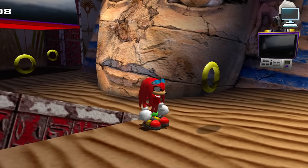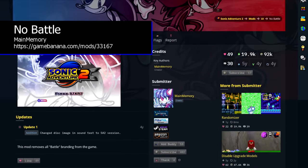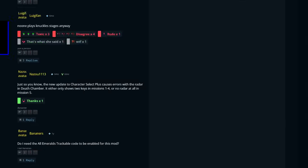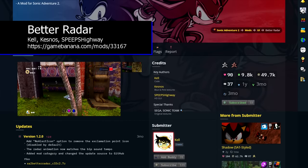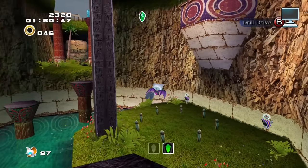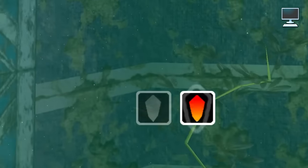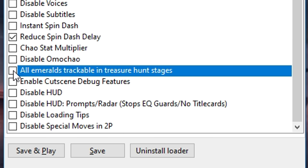Though I should point out that Disable Upgrade Models doesn't always work on all cutscenes. In keeping with my tendency for purity, I've also installed the No Battle mod by Main Memory, which restores the Dreamcast version's intro and title screen. You can also give the Better Radar mod by Kells, Kesnows, and Speeps Highway a look too. Not only does it fully restore the emerald radar behavior from the original Sonic Adventure, it adds new features like positional audio and more detection states to make finding the emeralds easier. If you're using the cheat code version, you'll want to turn that off first before using the mod.